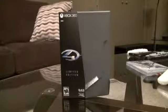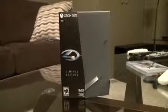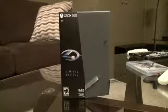Off camera right here I have the pre-order bonus — there's actually two of them. The reason I'm not showing it is because the typed-out code for the forest armor is plastered right on the front, completely taped, and I can't really get it off. So I'll just show you: you get an Arctic weapon skin for the battle rifle, and then the forest armor skin for your character. That's your pre-order bonus.